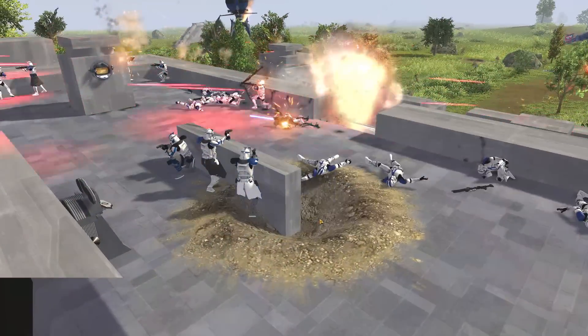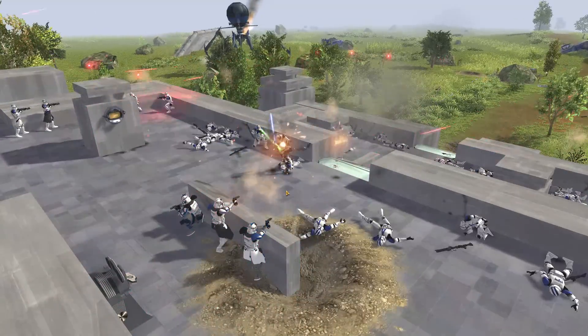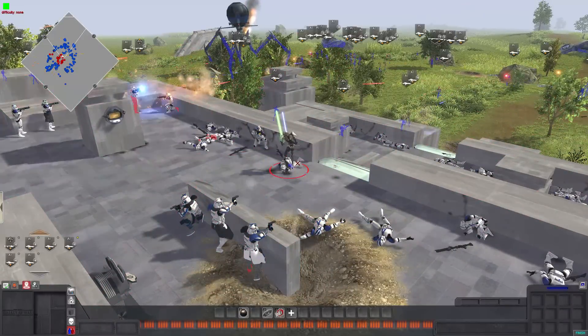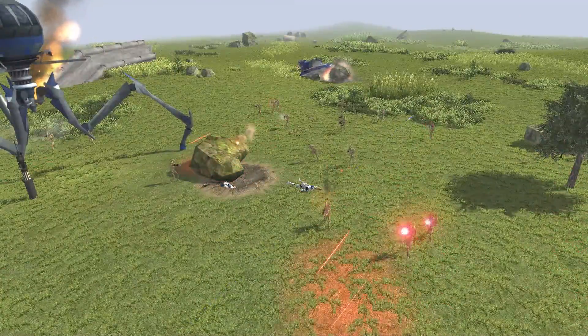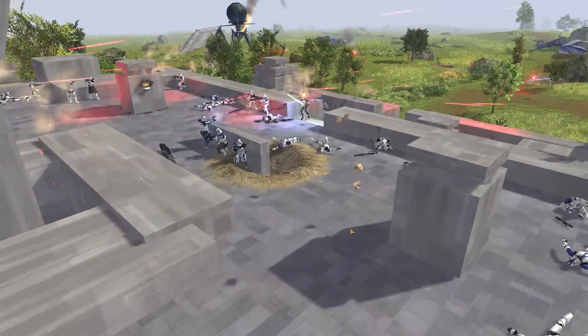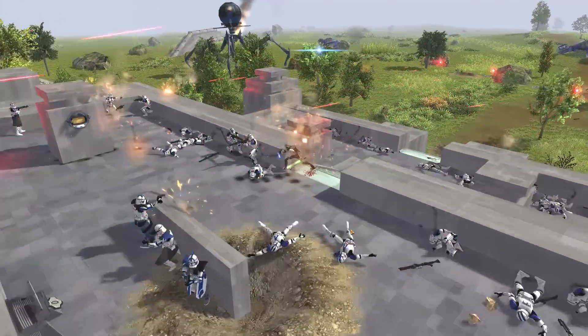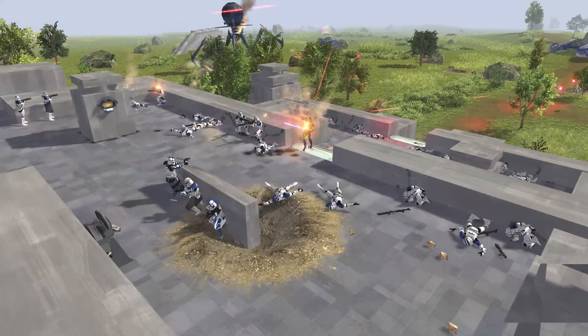The clone rifles are technically capable of taking out AATs. This man just hit General Grievous with a rocket launcher shot, and Grievous is still alive. What the heck? He's got five kills now — Grievous started to pull his weight a little bit. That was a decent shot but missed by just a little — I can't tell if he was aiming for Grievous or the AAT.